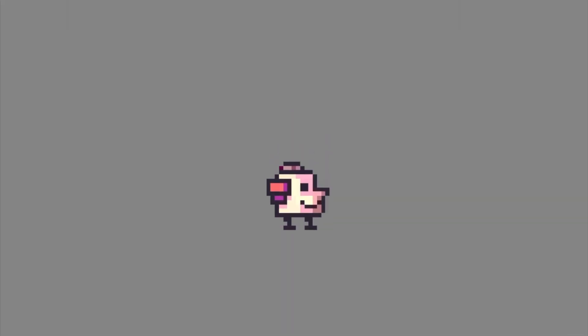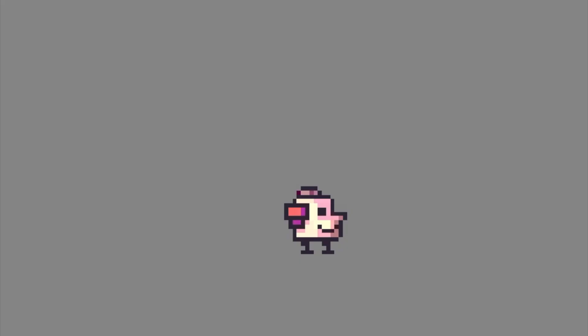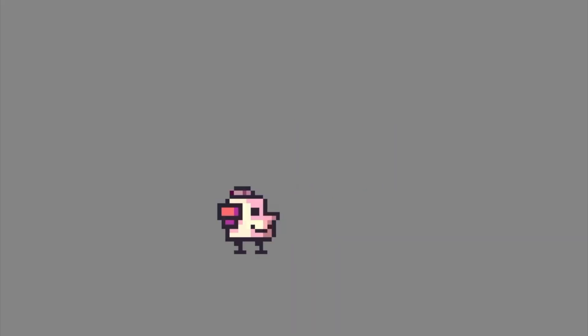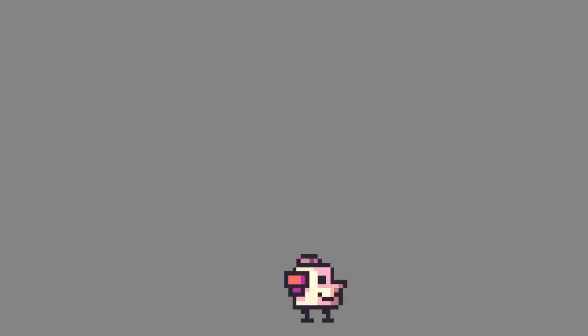I imported the chicken into Unity. I'm starting to get tired of saying chicken, so I named it Kevin. Then I made Kevin move around on a grid system by following a Bracky's tutorial — link in the description. And now Kevin can move.